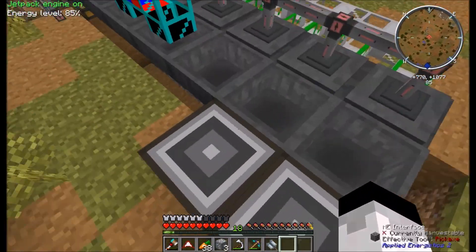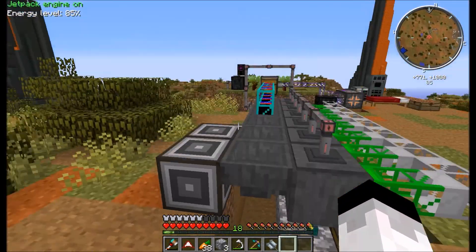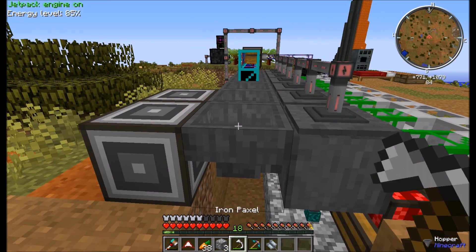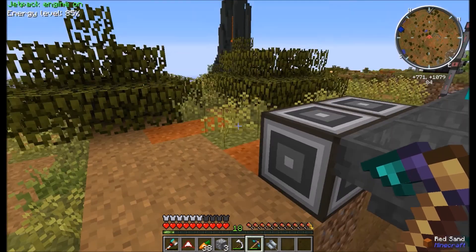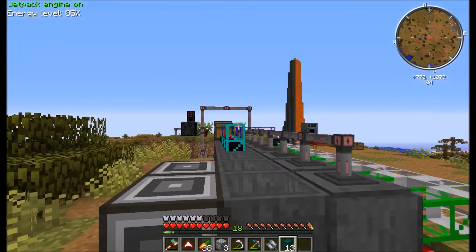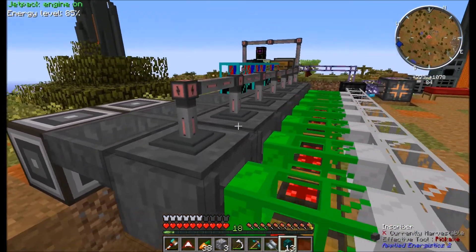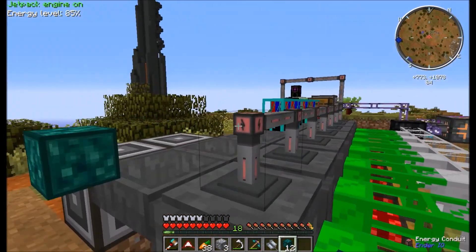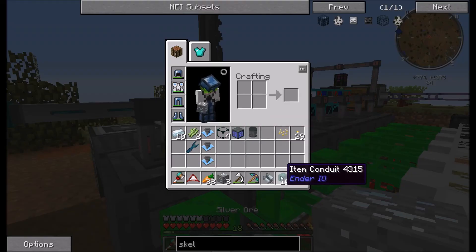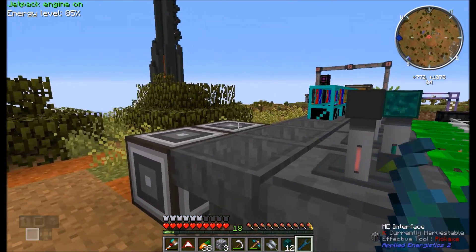We're going to need the cable and tell the interfaces to send things in different directions. The problem is the interface can only send into one side. So we're going to have to put these out a bit, tell them to put items in a chest, then connect item conduits to the chest and say you can go to the top or bottom. This is why I chose Ender I.O. — because you can put power and items in one spot, which is very very useful. No other mod allows you to do that.